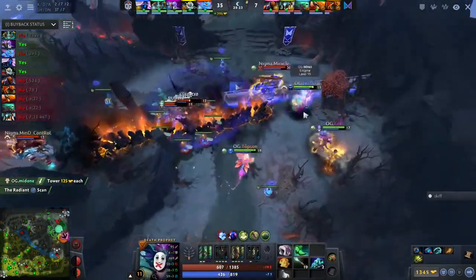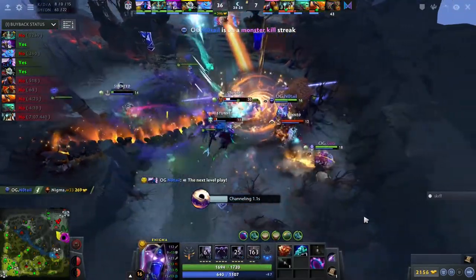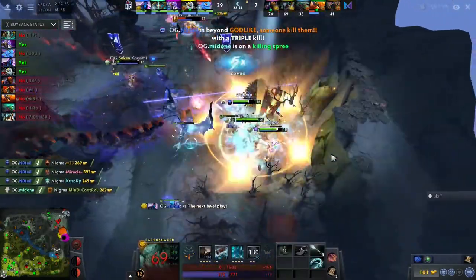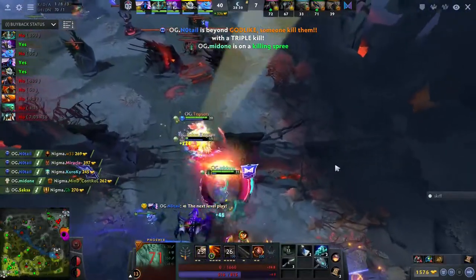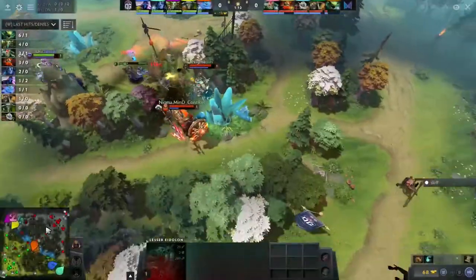Kuro leads the way with the Exorcism, blinking in inside of the cogs with Midnight Pulse already out. A big nuke coming up from Thompson. Miracle tries to show himself but immediately gets pulled into the black hole — another pull in for the vacuum. Mind Control will die as well. GH is the topper, and that's it — we're going to a third and deciding game.